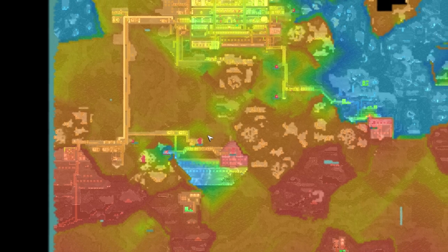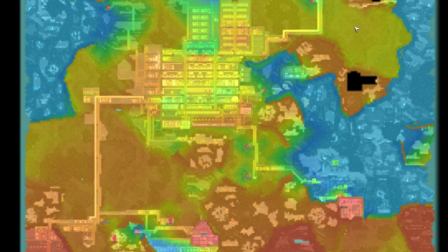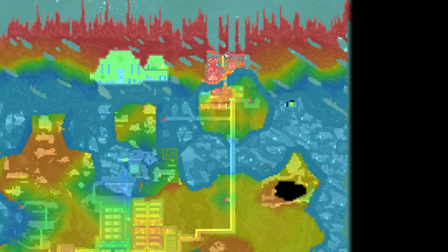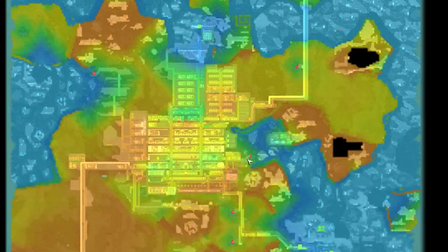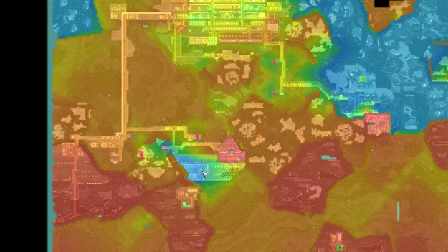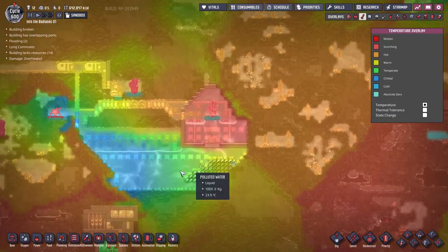The only challenge is it's kind of far away from anything I actually want to cool. I want to keep the base cool, and now that I've started getting into rocketry I'd like to keep some things in rocketry cool. But it's all the way at the other end of the map, and I don't know if I want to go through the trouble of moving it. So I'm a little bit reluctant to tap into this, but I keep making space for it.